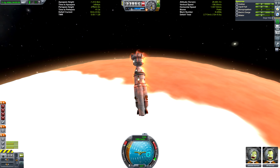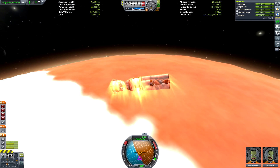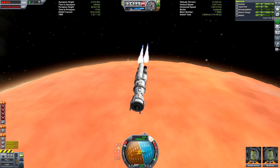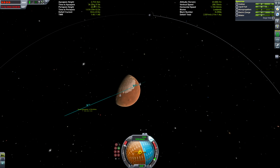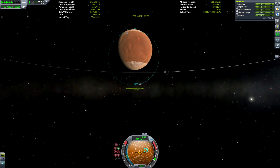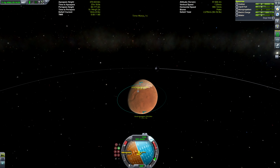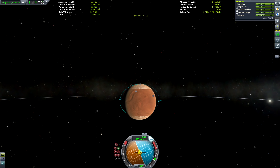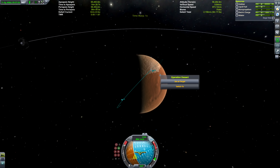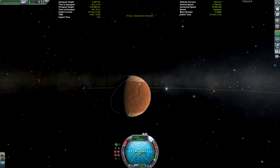The great thing about Duna is that it actually takes less fuel to circularize there than at the Mun, because Duna doesn't require significantly more fuel to reach versus the Mun, and unlike the Mun you don't need burns to circularize. If you've got your aerobrake just right, you can circularize entirely using Duna's atmosphere. If you're very frugal and efficient, you can get to Duna for just over a kilometer per second of delta-V — about 1.1 km/s with very efficient flying.